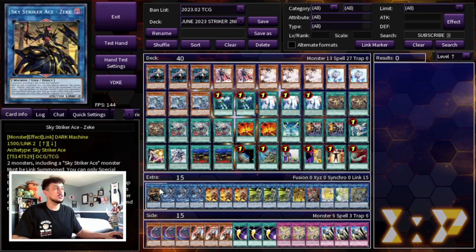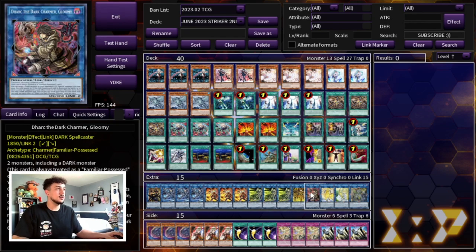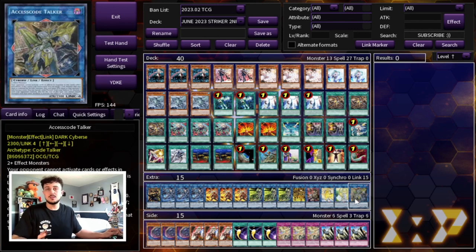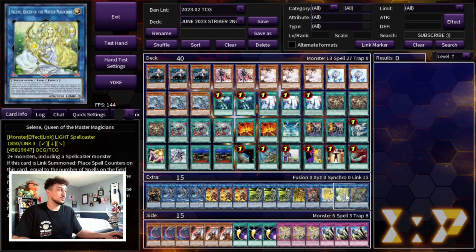For the extra deck it's a very standard Sky Striker lineup: one Zeke, three Shizuku, three Kagari, three Hayate, one Kaina, one Dark, one Unicorn, one Selene, and one Access Code. The extra deck for the second profile is pretty much the same — the only change is you can cut the Unicorn for a second Zeke if you want, but I like having the generic link 3 as well.